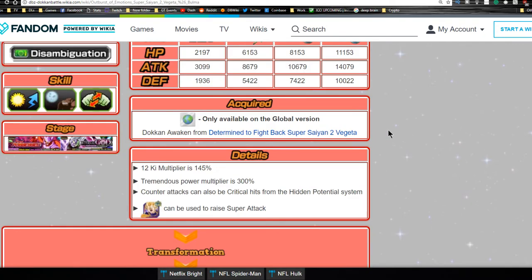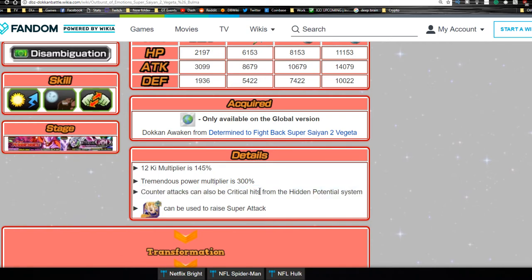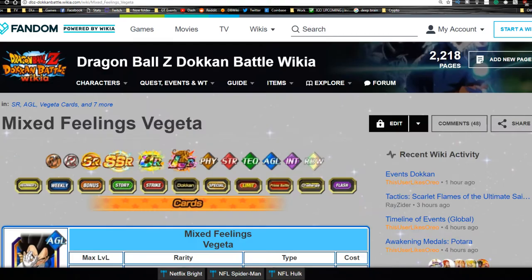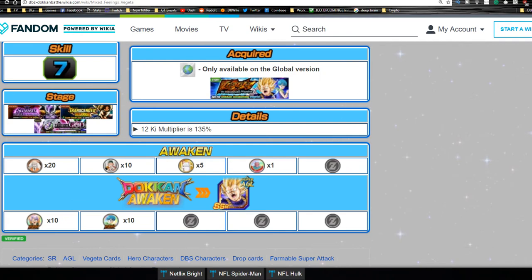He's currently only available on the Global side. His 12-Ki multiplier is 145% — a huge upgrade. His counter multiplier is 300%, and counter attacks can also be critical, so highly recommend putting critical buffs on him. Because of the free dupe system, you can get at least Level 5 on it, and the event Doken awakening can be used to max out his super attack.